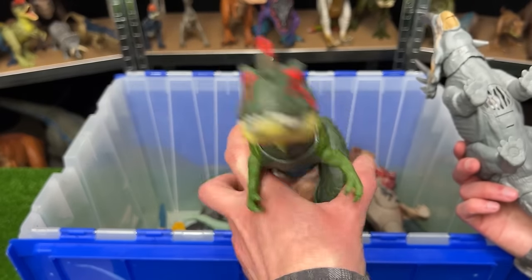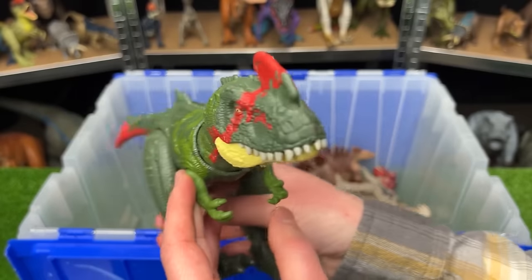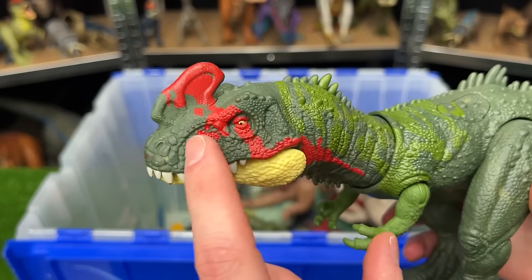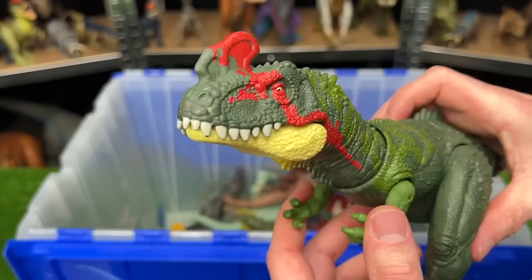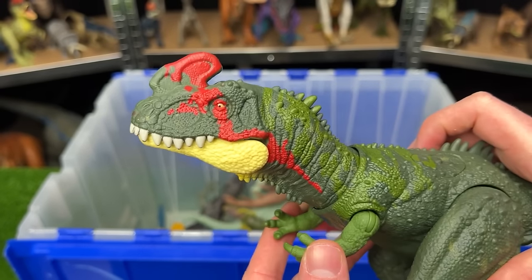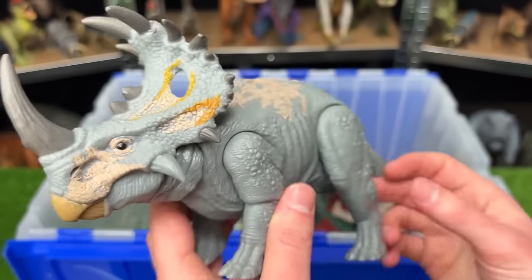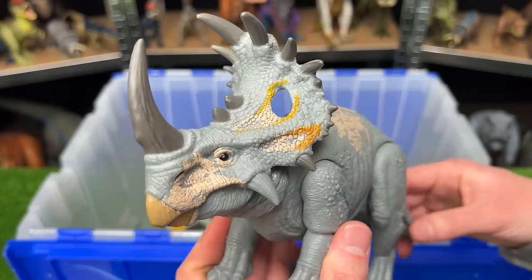Next is the Dino Tracker's Cynotyrannus versus the Primal Attack Cynoceratops. The Cynotyrannus has two tones of green with bright red detailing on its face and two action buttons — one for tail swinging and one for jaw chomping — but no sound effects. The Cynoceratops has a neutral gray and light tan/yellow coloring, and you can move the tail to control the head alongside sound effects.